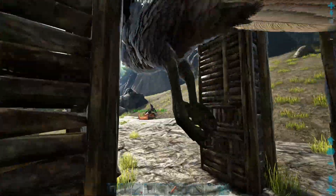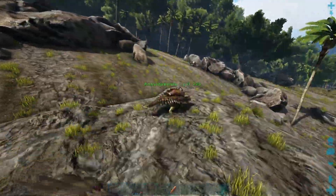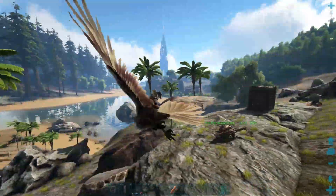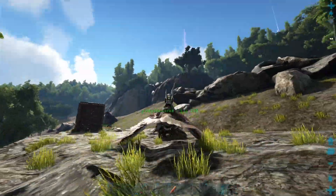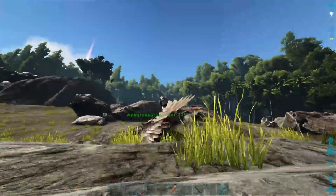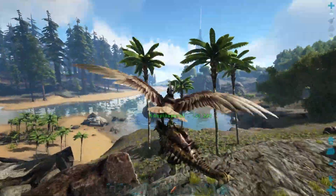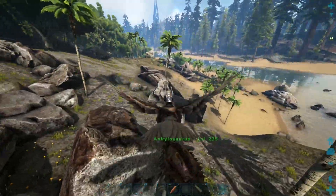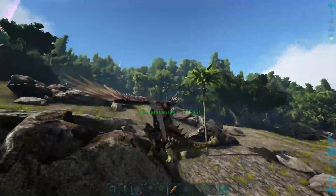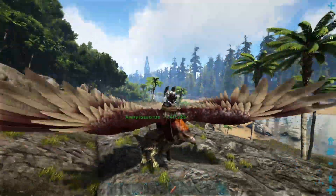Typically the idea is you'll have your buddy on an Ankylosaurus, he'll be riding the Ankylosaurus, and you pick him up. Picking up on an Argentavis is very sketchy — it's going to take you a few tries and definitely a little bit of practice. Once you get him up, you just bring him over to the rocks — hypothetically let's say these are metal rocks — bada-boom bada-bing, swing, and there you go. That's how you farm.